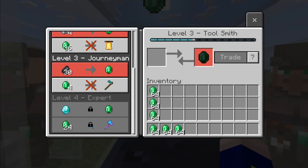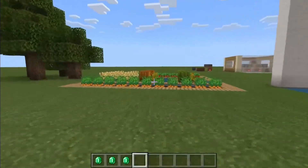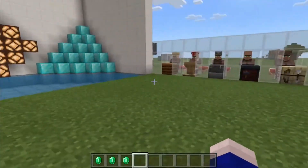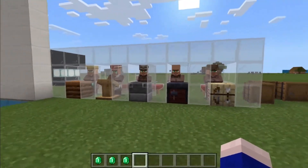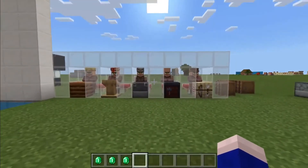But here — 24 emeralds for an enchanted diamond axe. That enchanted diamond axe is solely from you farming, or from just letting an automatic farm farm for you. So you trade with him, you can trade with these two, and there you've got yourself a full set of enchanted diamond armor and a full set of enchanted diamond tools.